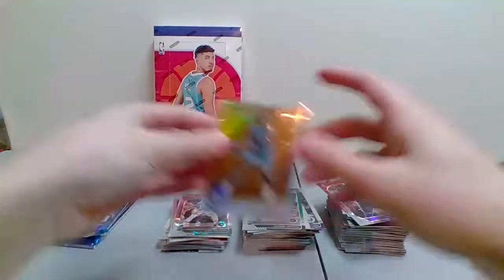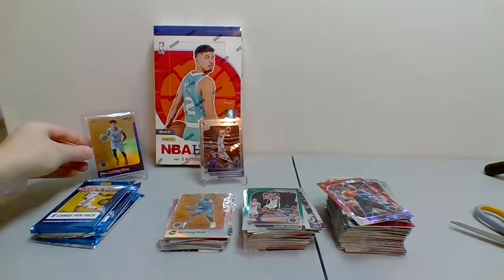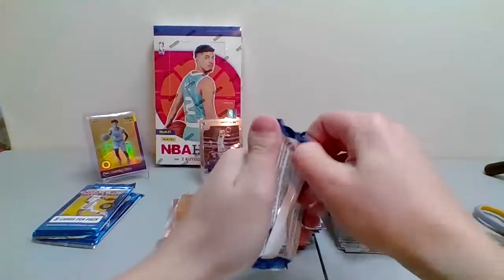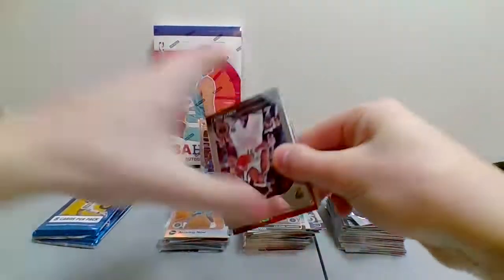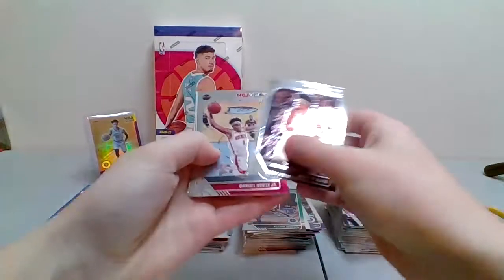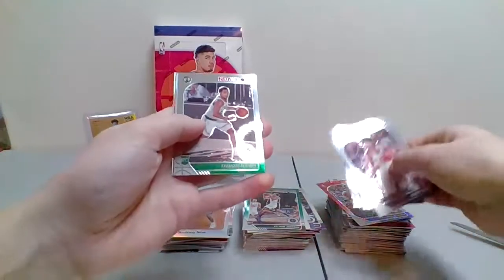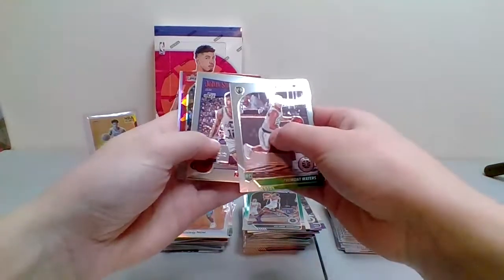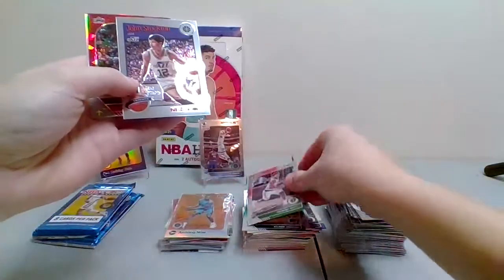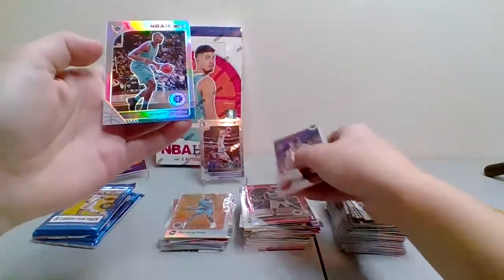PJ Washington — let's keep it going. That blue John Morant Arriving Now — I want to get it straight in the top loader. Three packs left. Jared Allen for the Nets, Daniel House for the Rockets, Eric Bledsoe for the Bucks, Myers Leonard for the Heat, Tremont Waters, Giltmont for the Celtics, tribute of John Stockton, and Kawhi Leonard red cracked-ice — nice for the Clippers. Last card is a silver Bismack Biyombo.